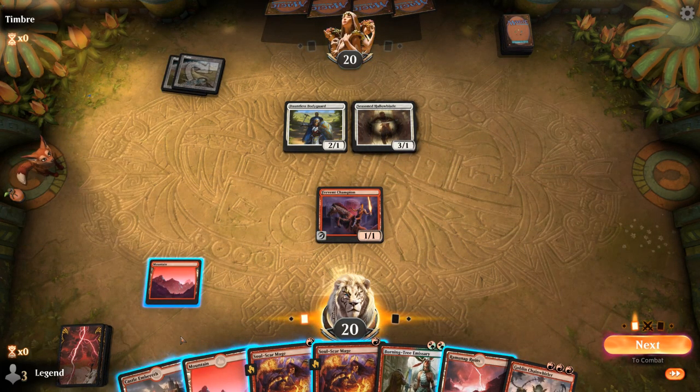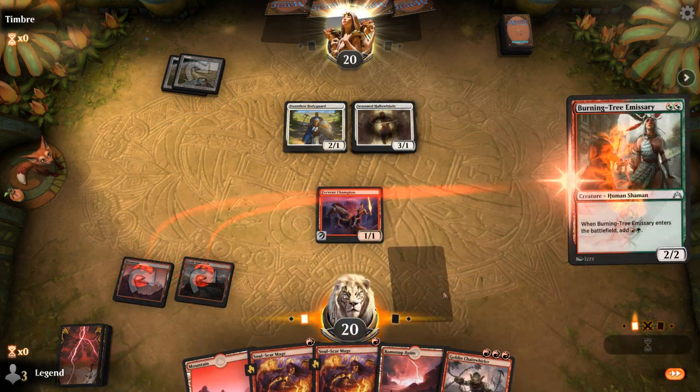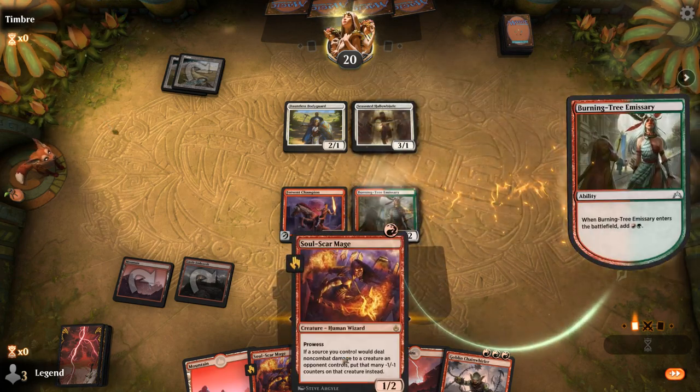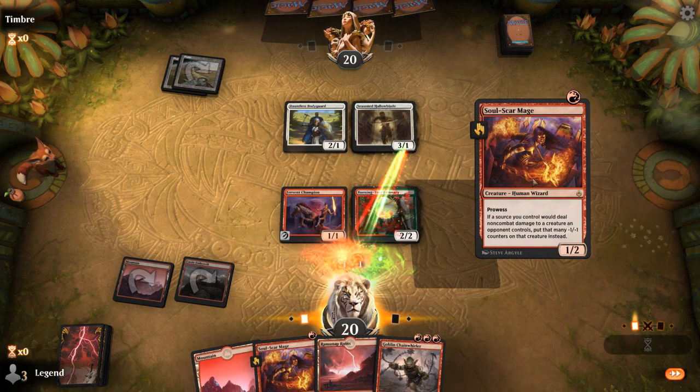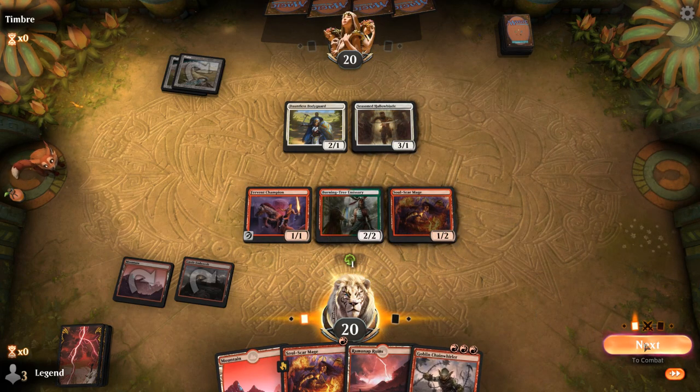Goblin Chainwhirler looking mighty fine. So I guess for now, Burning Tree into Soulscar Mage. And then Chainwhirler is gonna deal -1/-1 counters thanks to the Soulscar Mage as well, so they wouldn't be able to save the Hallowblade even with Indestructible.